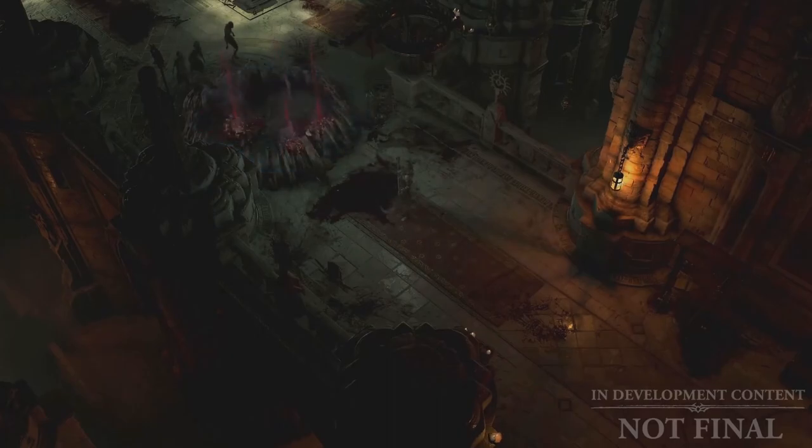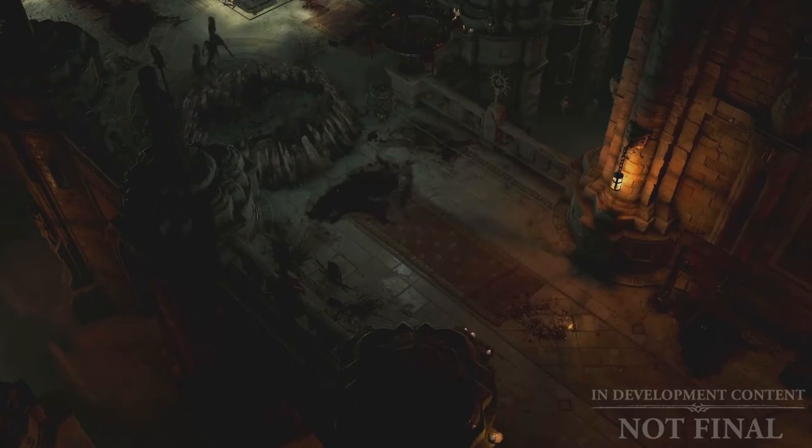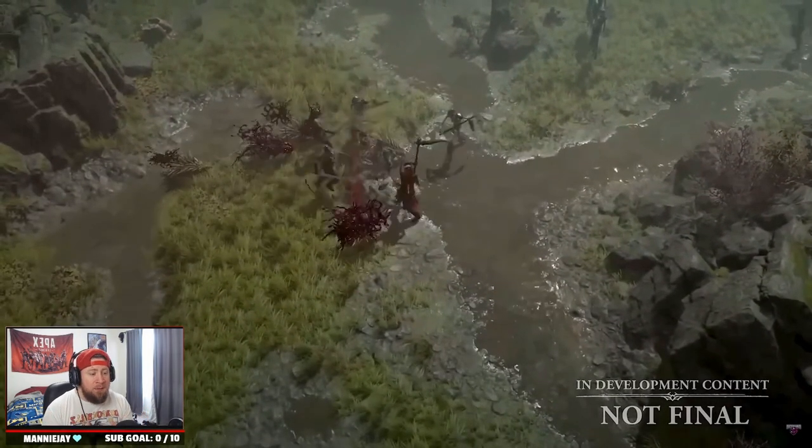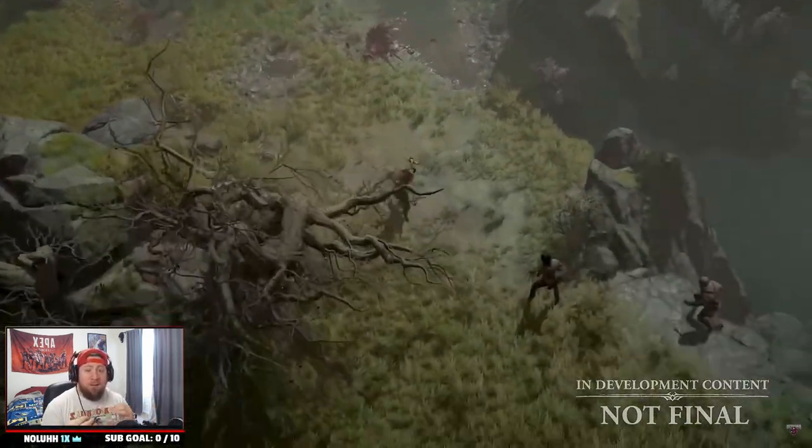One example is Bone Prison — when cast, it creates a big effect on screen that encases enemies and prevents them from moving. This is great for crowd control as well as blocking off doors or hallways, giving the Necromancer a bit more mobility.